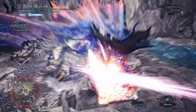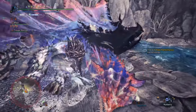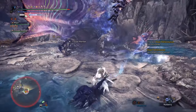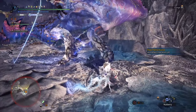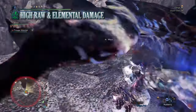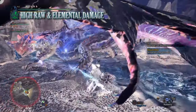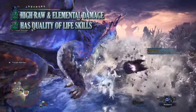So there you have it — it's a unique hammer build that makes use of the Frostcraft armor set, giving you a different way of playing the hammer. Obviously if you don't like performing the charged attacks and going into the brutal big bang attacks, you're not going to get on with this build. However for me personally I find it fun to use and a different way to play. But even this build comes with pros and cons. Its biggest pro is its damage output — both elemental and raw combined together make for a strong DPS build that can take down monsters quickly, especially if you take into account their elemental weaknesses. On top of that this build has quite a few quality of life skills including Evade Window, Health Boost, Focus and more, which allows you to survive hunts.